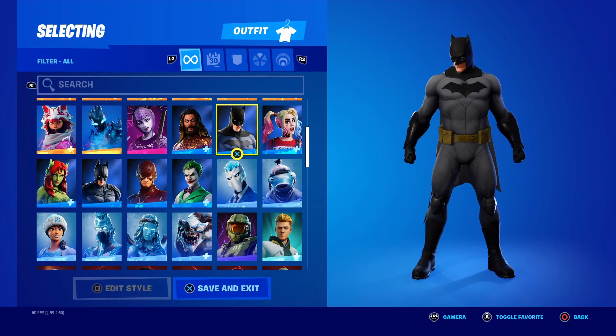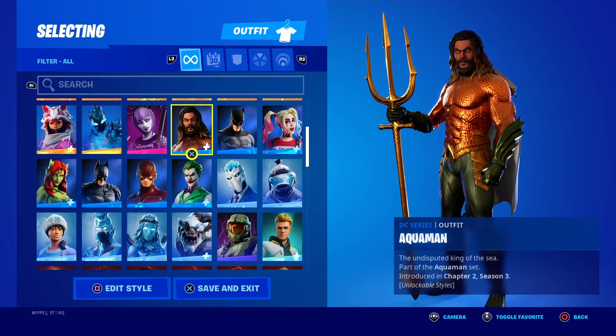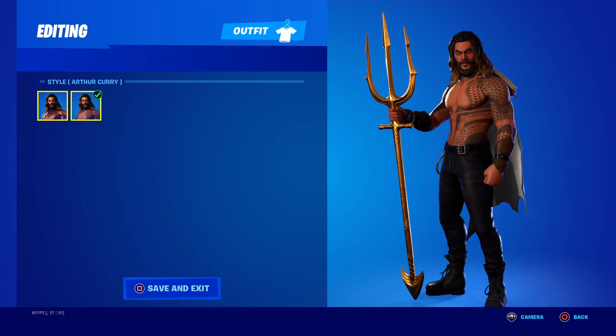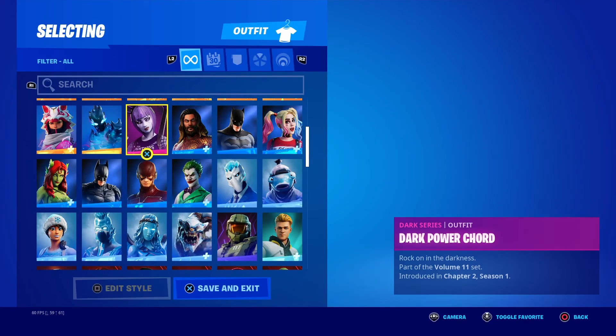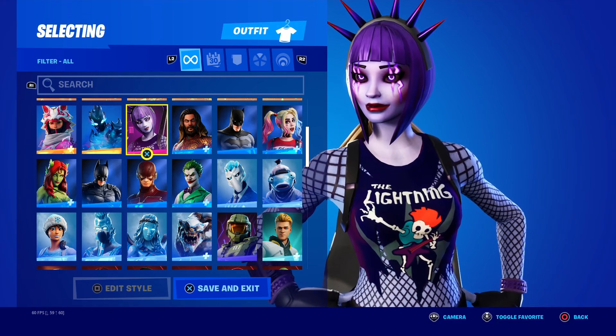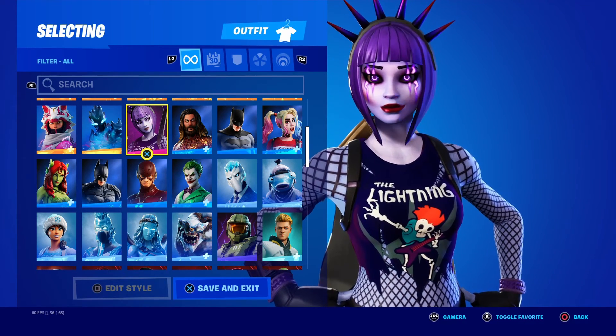Comic book Batman — man, it kinda looks like it. Aquaman — pretty much the secret skin of Chapter 2 Season 3. You got him — they call that Arthur Curry, and then default. Arthur Curry being his actual name. Then the Dark Paracord — once again in the Darkfire Bundle. I do not have the original of this skin.